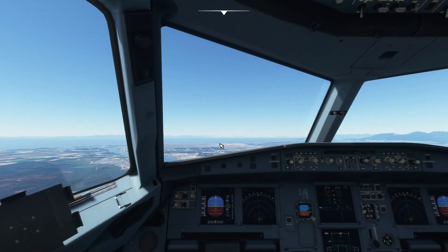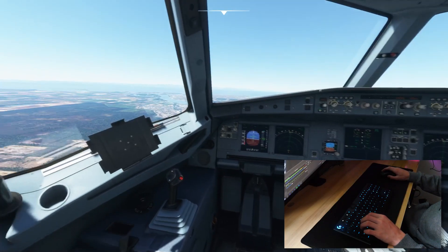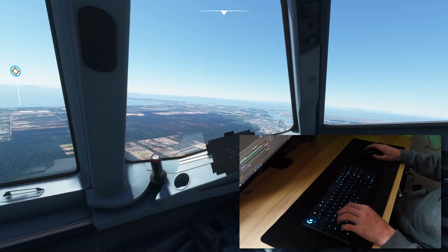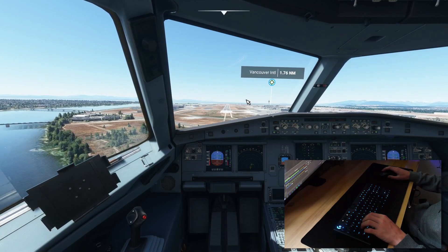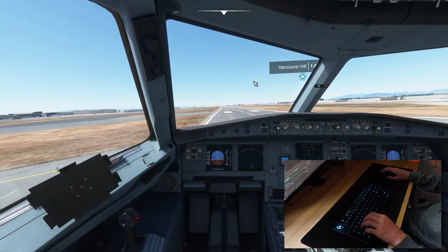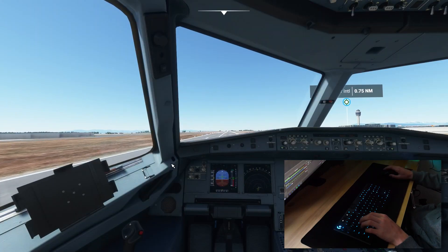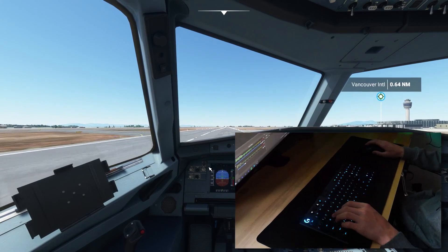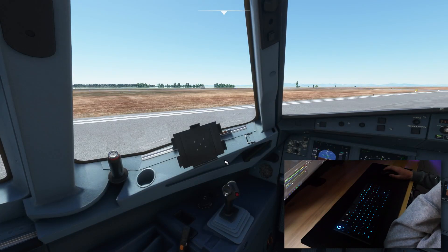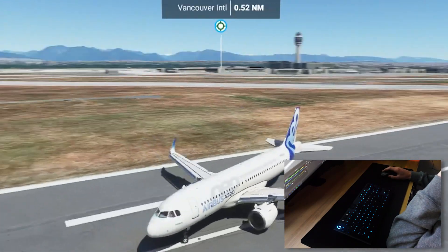We are now in the A320 — quite a big change. This should be pretty straightforward; all we have to do is just not die. I have a feeling we're not going to get this done first try. I think we might be stalling a little. Take two — yeah, we're not getting any lower. We're floating. We've sort of landed the A320 and actually stopped — I'm not going to say properly because look at where we are on the runway.